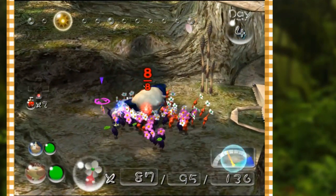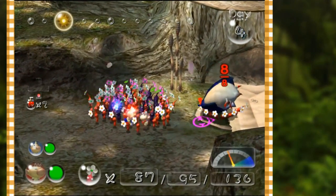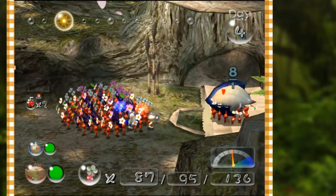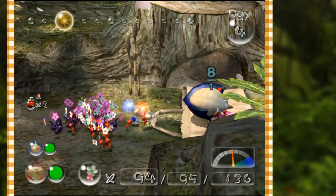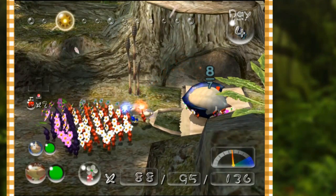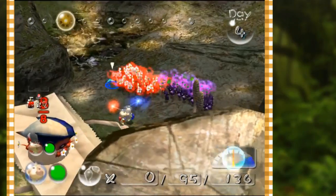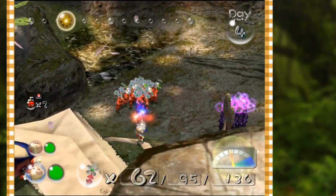One thing that I think is different in this game: it'll tell you which onion they're gonna take it back to, and it's based on the color that shows up once there's the appropriate amount of Pikmin carrying anything. So how that went red — that means they're going to the red onion specifically.